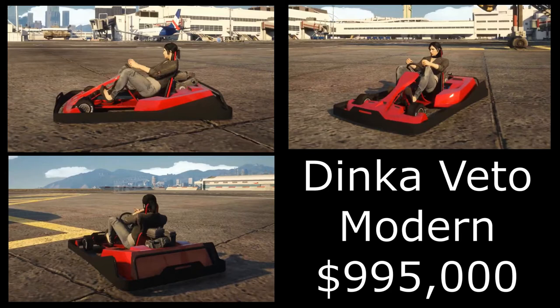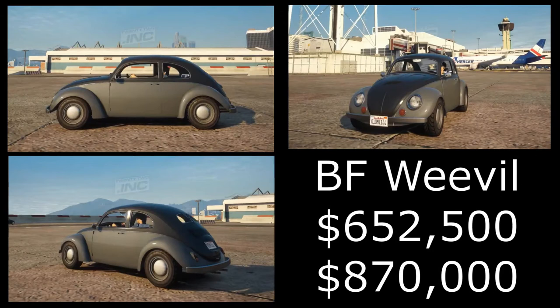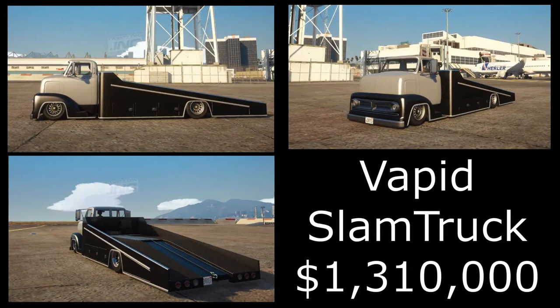Personally I don't like the look of the Veto Modern as much as the Classic — let me know what you think in the comments. The next car is the BF Weevil, based on a classic Beetle, and I've been asking for this vehicle for absolutely ages. It's fairly decently priced: the trade price is 650,000 and the buy it now price is 870,000, which is not too bad in today's GTA economy, and it has some awesome customization.